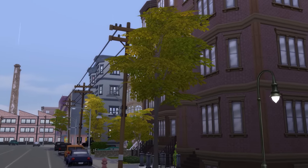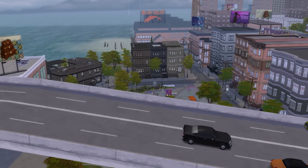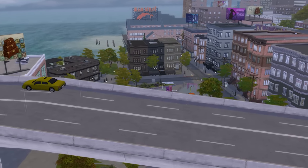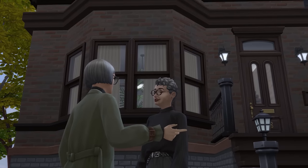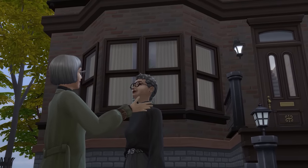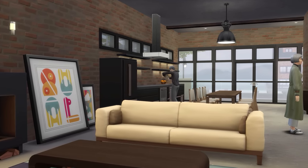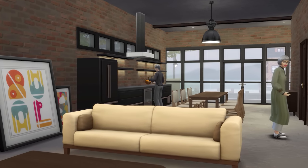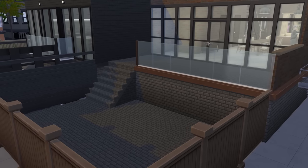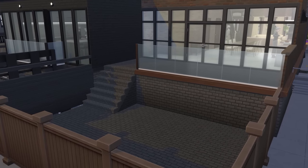Hello my darlings, and welcome back to San Mysuno. We are back in the Spice District again today, back with Lorena and Dorothy at their brownstone house, ready for renovation. Last time we started on the living, kitchen and dining area, which we'll get to finish today, and also make a start and maybe finish the back garden area too. So let's do this.